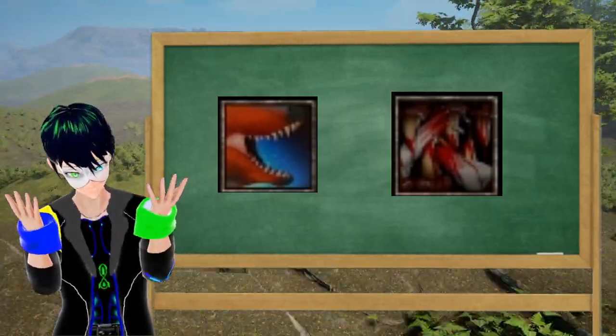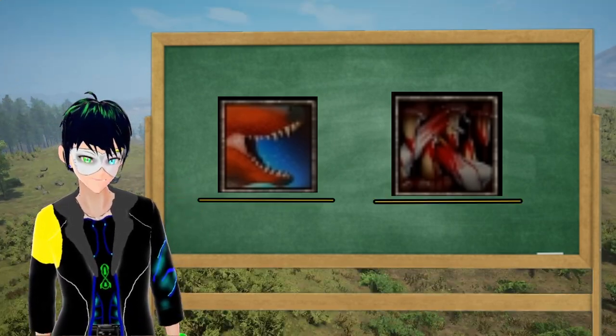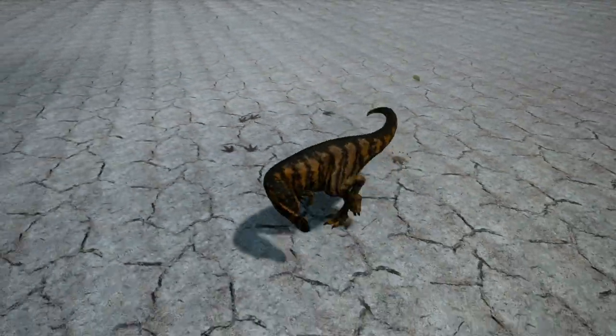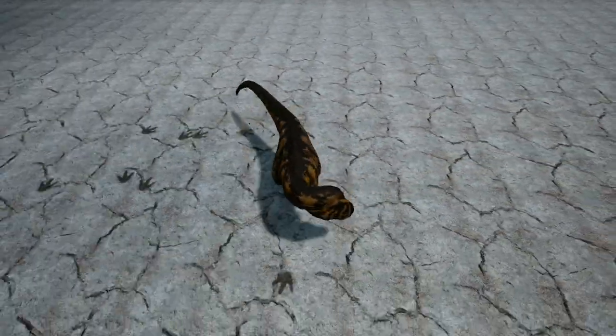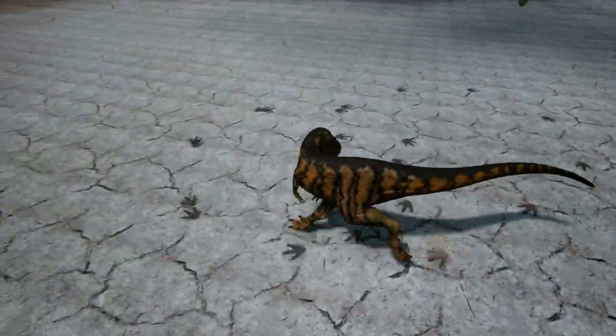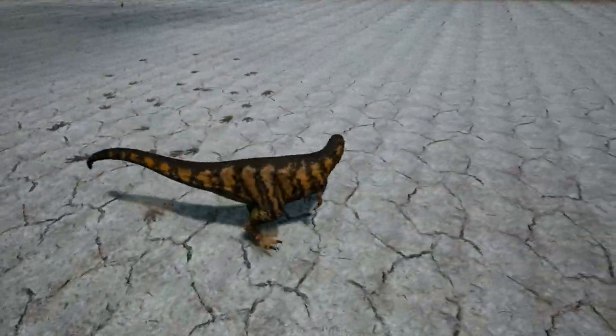So if you are a solo Daspletosaurus, I would equip normal bite and bone snap. As for other abilities, let's take a look at traction. I did say it's difficult to give a conclusion on traction due to there being pros and cons. For this I will also include the turning tail due to it also being capable of boosting turning speed. Let's see if it's even worth it to invest a lot in turning speed.